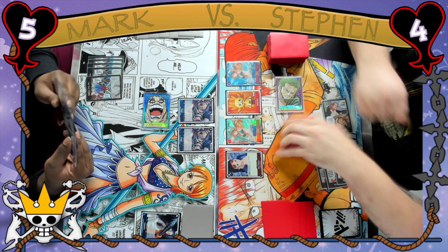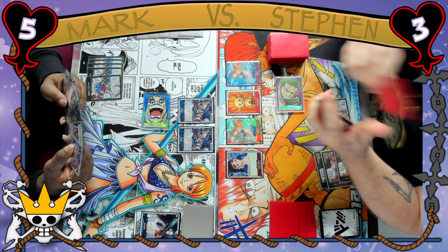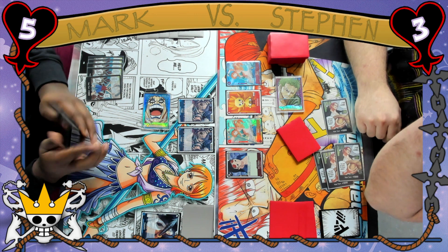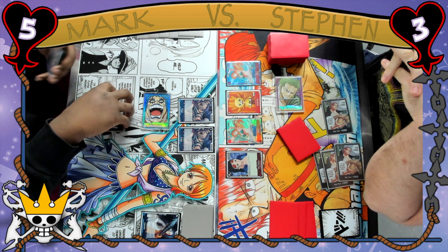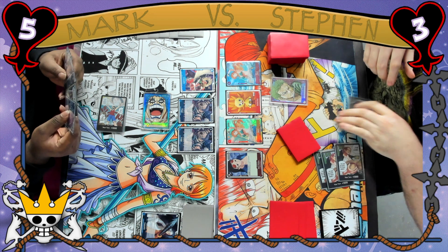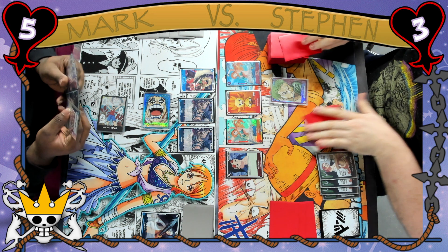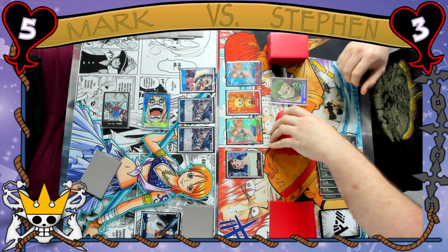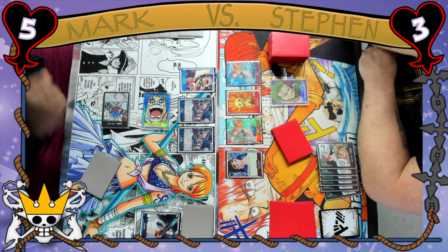Mark just swings 5k into leader and Steven does decide to take this damage as well, so the two life lead is nice for Mark, but Steven does have a nice board established so Zoro can quickly barrage with attacks and come back. A strong play there with 5 cost Crocodile for Mark — with his lead that is a problem because a 7k attacker that you get to use for the rest of the game is a threat and it's hard to counter out on that.